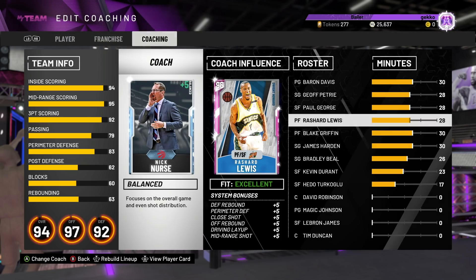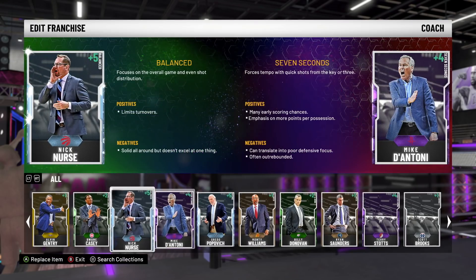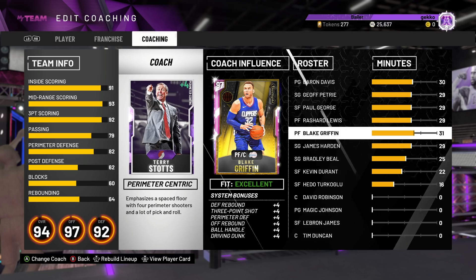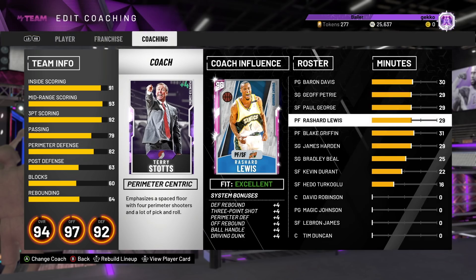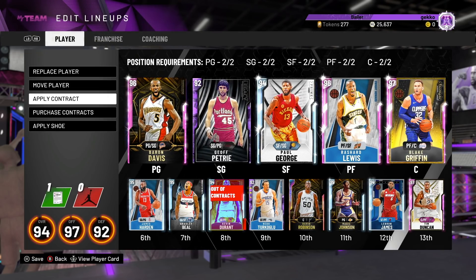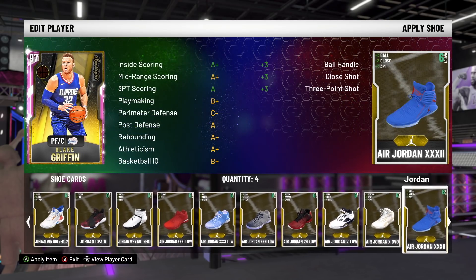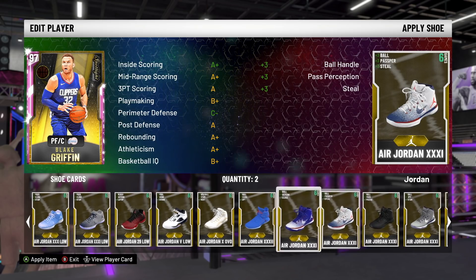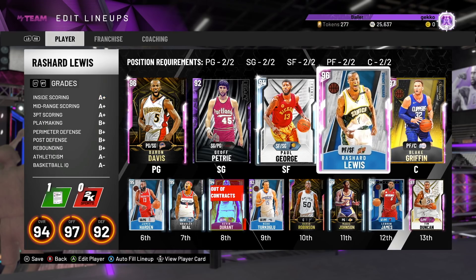I just want to see coaches - does it improve ball handle? With Terry Stotts as our coach, Blake Griffin's ball handling is going to be plus 4, so that's up to 83. I'm going to put a shoe on him. There are so many gold ball control shoes and now he's got above 86.